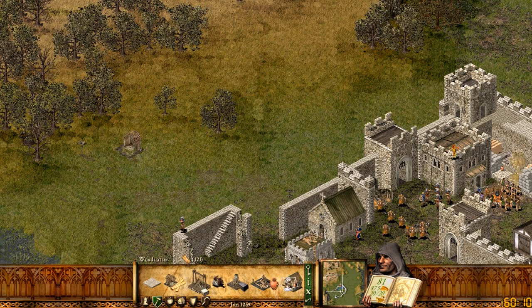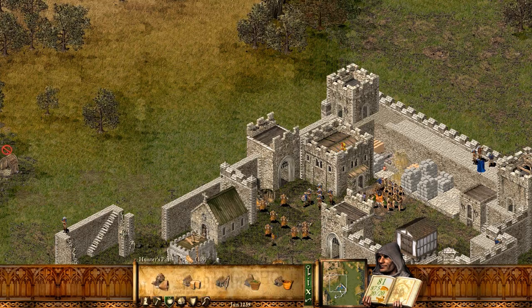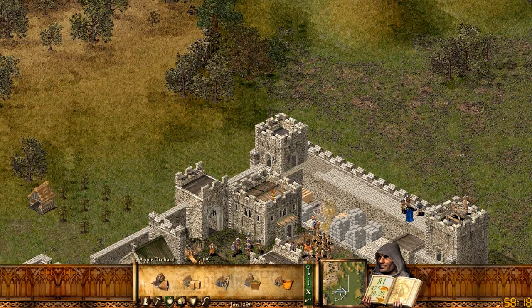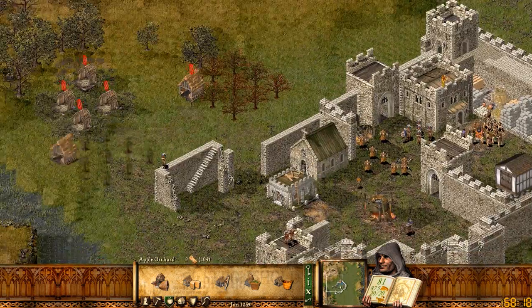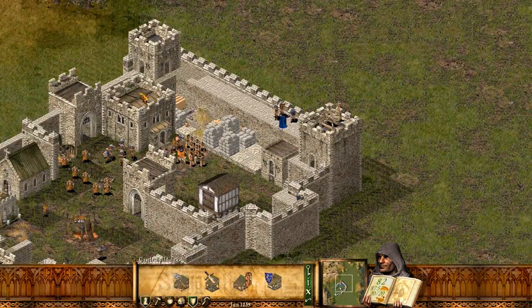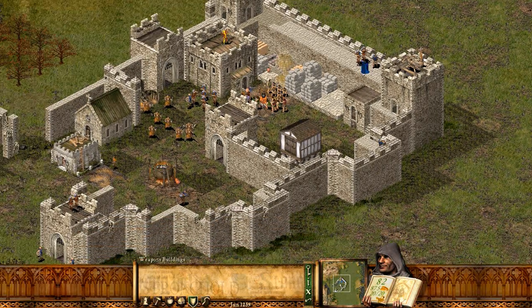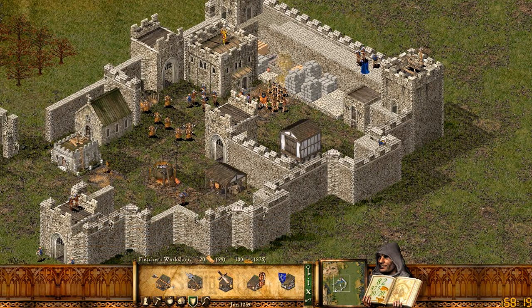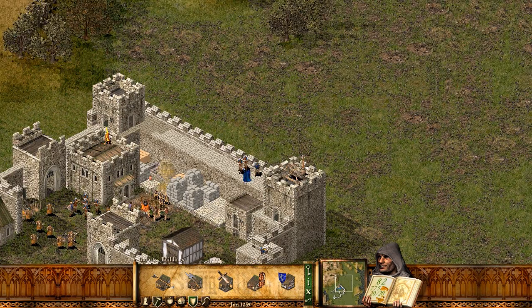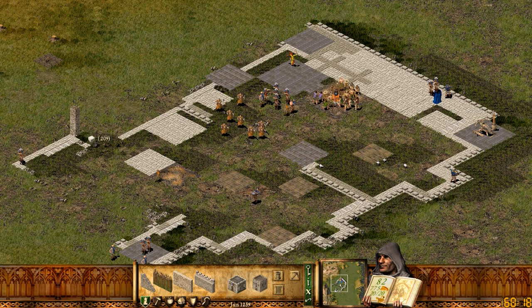Also, I'm going to get my industry going — get some woodcutters and get some food. I want some fletchers, and I want to complete this castle wall — make it nice and thick.